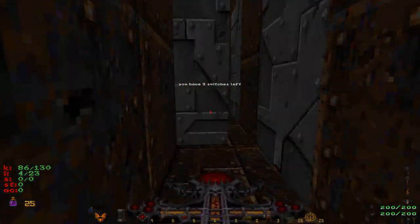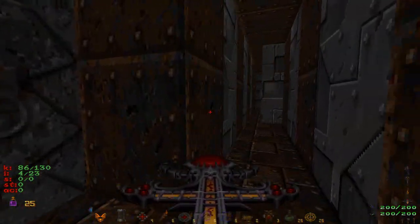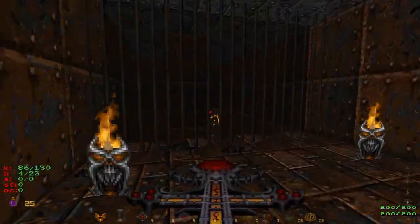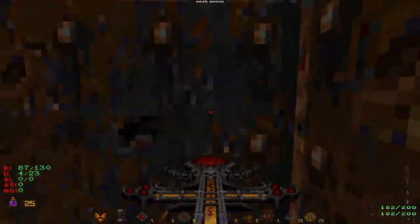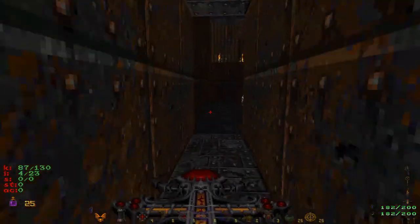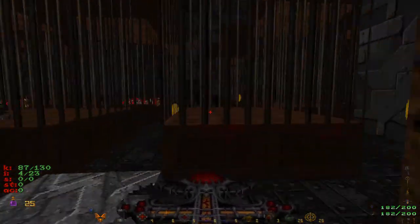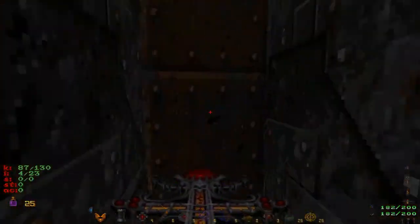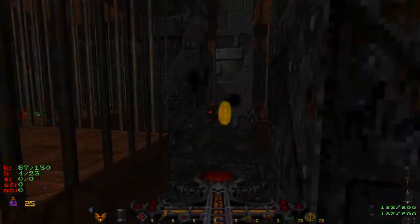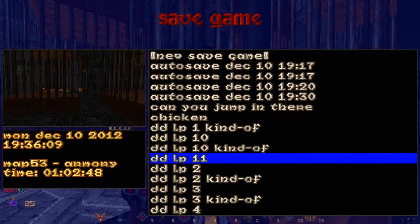You have four switches — there are four switches on each side of the stage. I think the portal's behind here, but anyway, what you're supposed to do is make your way to each side of the stage, and that's how you get your... I'm kind of throwing it in here, I know.